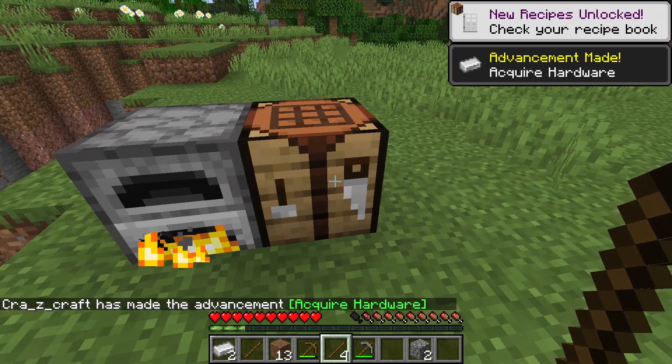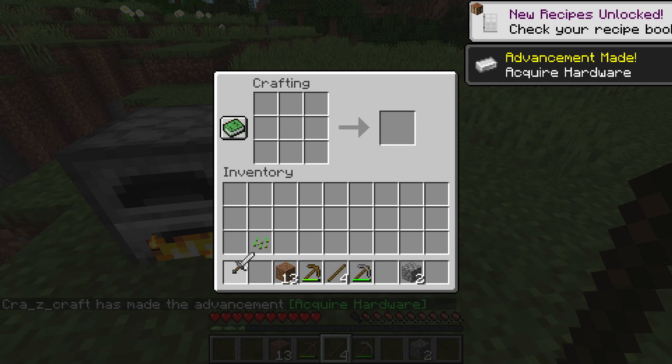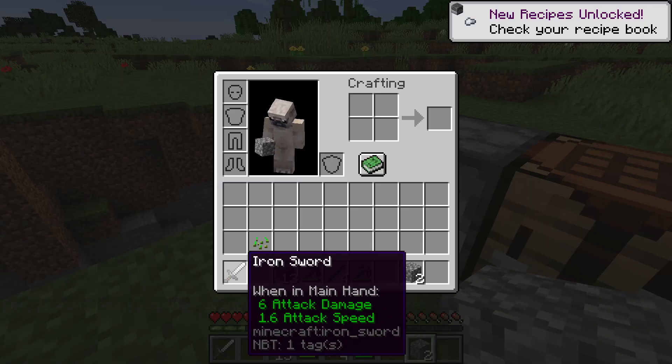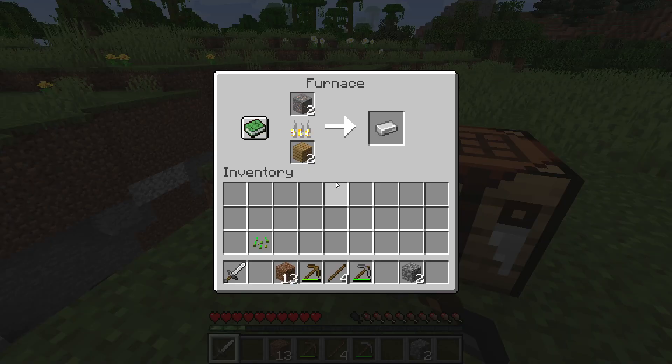So the thing I'm going to do with these first 2 ingots is make myself an iron sword, which is pretty nice. Does some decent damage and it's decently durable — better than a stone or wooden sword.